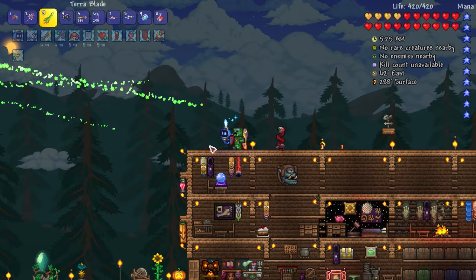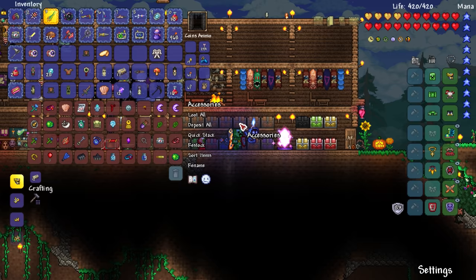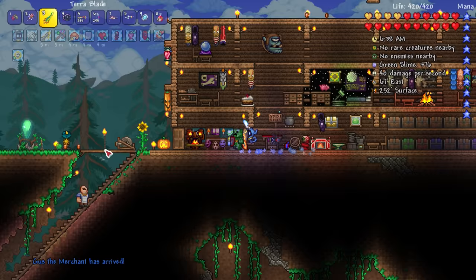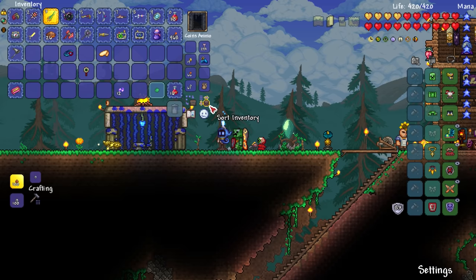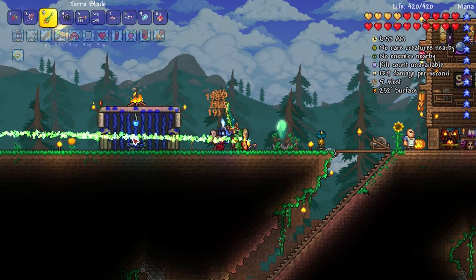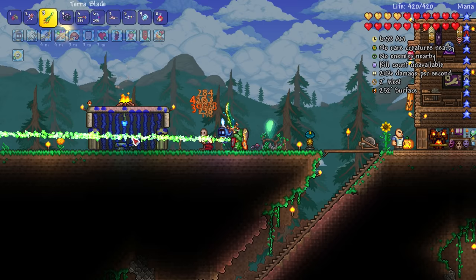Oh yeah, I remember looking at this — it doesn't take any mana when you do that! Kind of want to get the DPS meter out and test this thing. I'll put the eye of Cthulhu yo-yos over there. The merchant just arrived. Now with the DPS meter out — 40 damage per second randomly. Oh, a golden squirrel! That's 10 gold right there. Wait, it was like 2000 DPS right there — is that because I was hitting it with the projectile as well as the terra blade itself?